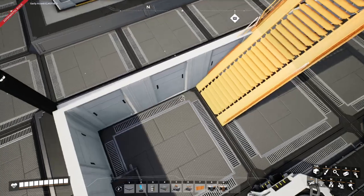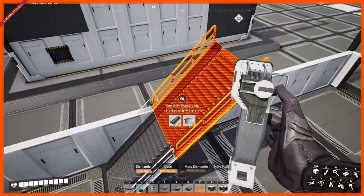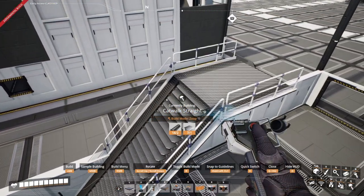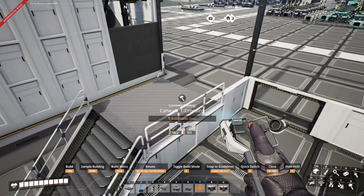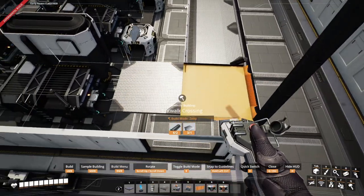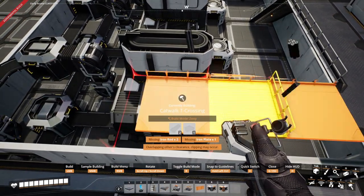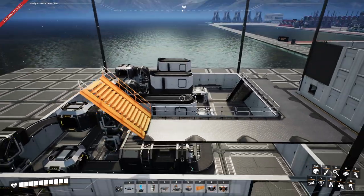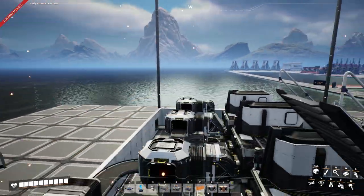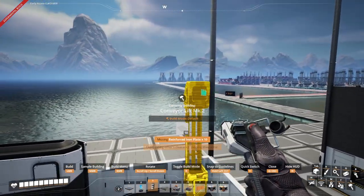To get up to the next floor we're going to place down a catwalk just in the back foundation here, up two full walls using the catwalk stairs, and then run this across the wall. On top of the corner we're going to place our catwalk crossing, and then run a further three more catwalk T-crossings which will go up to the next floor. We also want to make sure that we have our limestone and steel coming up to this floor.